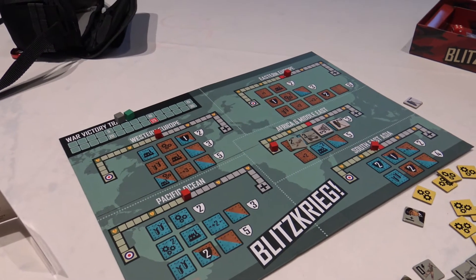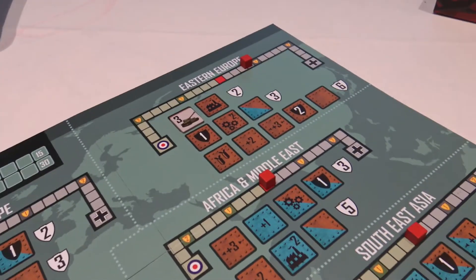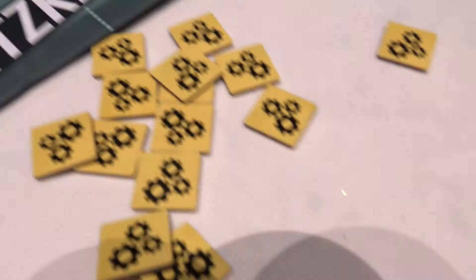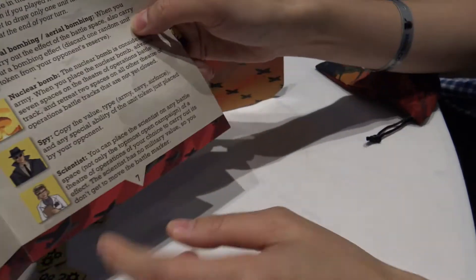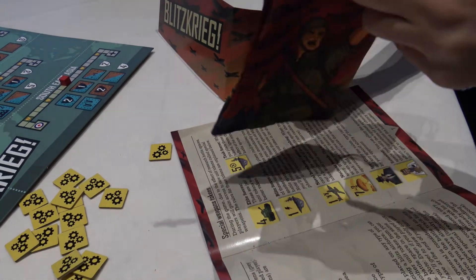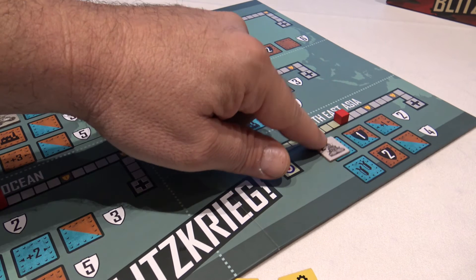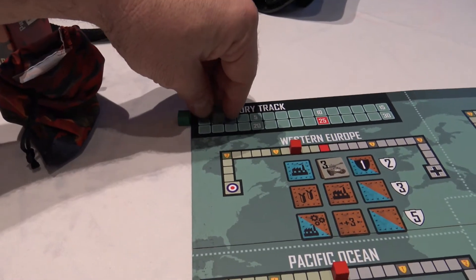We're going to give this a go. I'll pop in and out of our game and at the very end let you know what we think. We've already done our first turn — I put a tank in Eastern Europe, which gave me plus one advantage. But Tina decided to play her tank in Western Europe, which gave her one of the special tokens going into her bag for a powerful future action. Now I'm taking my turn — I'm very interested in Southeast Asia, so I'm putting my battleship here, which gives me two movement but also two victory points right out of the gate. The Blitzkrieg has started.